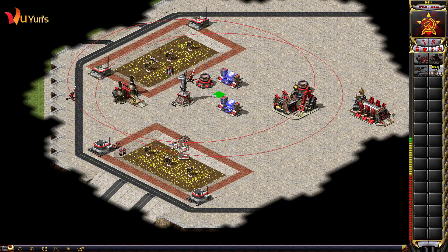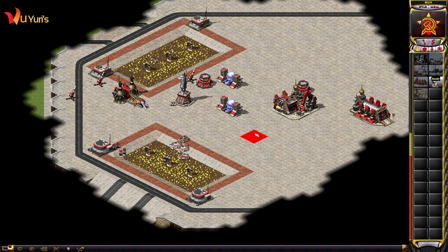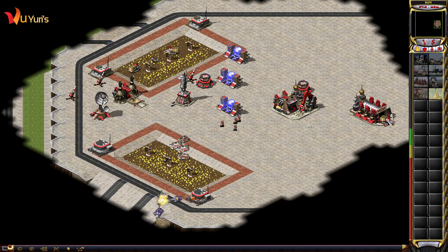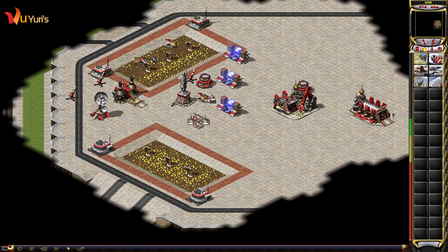Building. New rally point established. Construction complete. Cannot deploy here. Unit ready. Cannot deploy here. Building. New construction options. Comrade. Orders. Construction complete. For the Union. Unit ready. Building. Structure garrison.